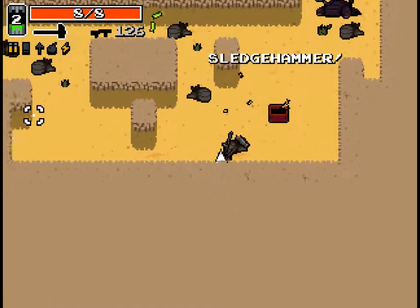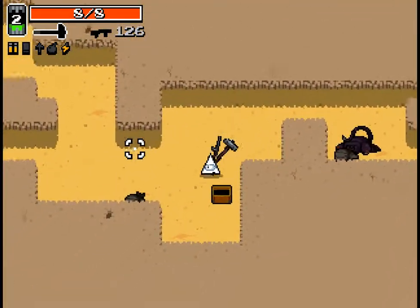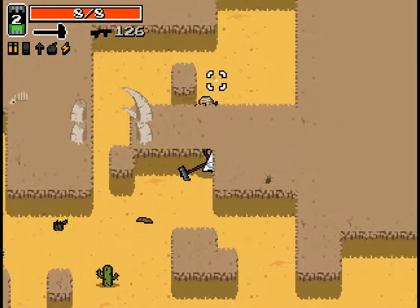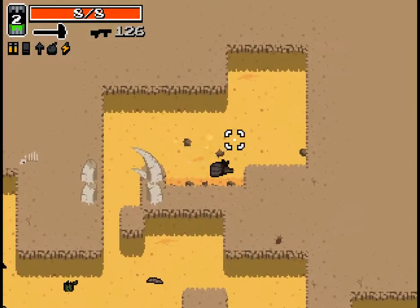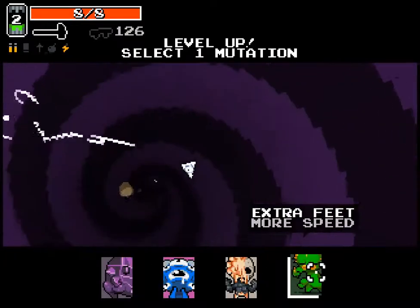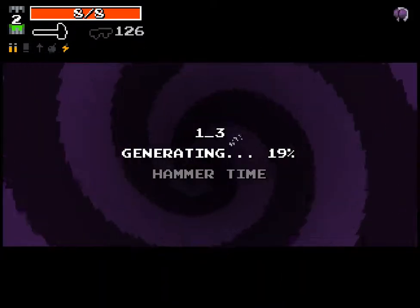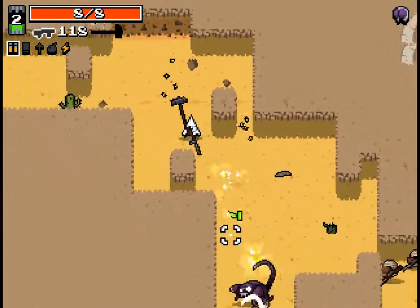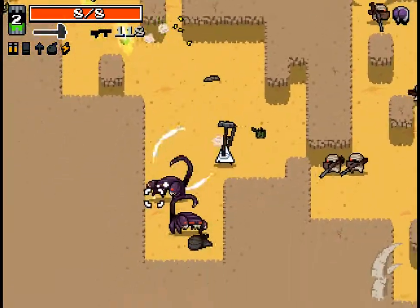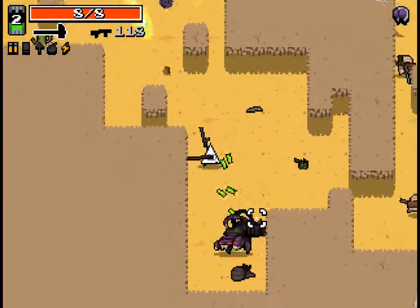Sledgehammer — it seems like at least it causes the sledgehammer to have a higher reload time, so I imagine it actually does double damage, which is really cool. Throne bot — let's take it, not sure what it does. So it takes four ammo instead of two, so I imagine that means our sledgehammer is just completely gonna wreck stuff.